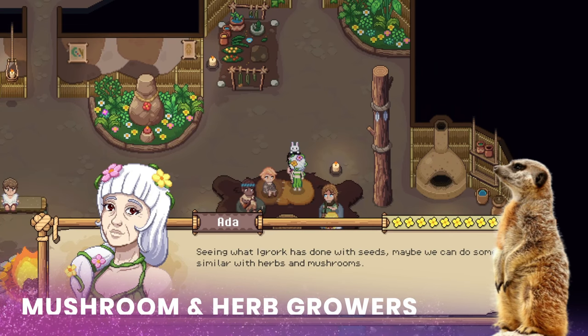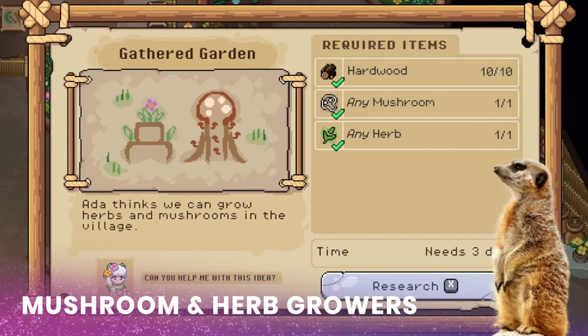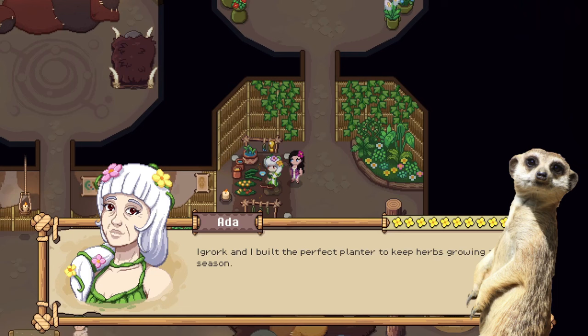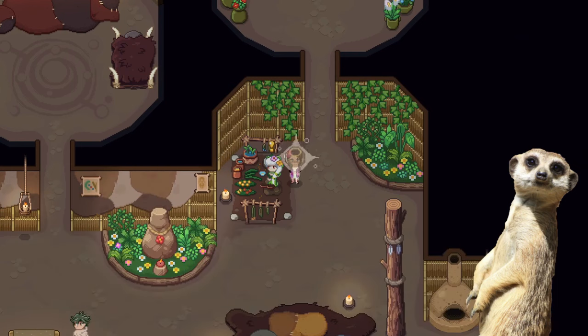Ada also has a new idea, and those are the mushroom and herb growers. You just gotta give her 10 hardwood, 1 mushroom, and 1 herb, and after a few days she will give you the blueprints for the growers.